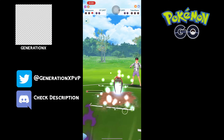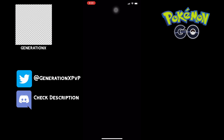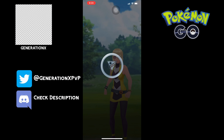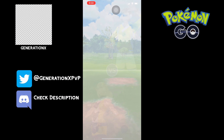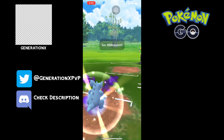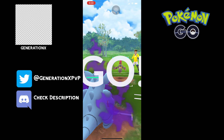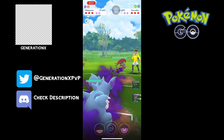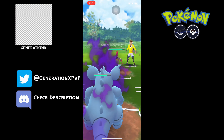As you guys can see, Shadow Nidoqueen cost me a ton of Stardust, a ton of XLs — a lot of resources to build. I'm very excited to get to use a Gen 1 Pokemon like Nidoqueen. The game's been crashing — we just saw a skip there because our game just crashes, which you'll see at the end of this video too. So this is not a good lead, but I usually go for the Hail Mary — I'll just launch the Earth Power and hope they don't shield thinking I'm baiting.